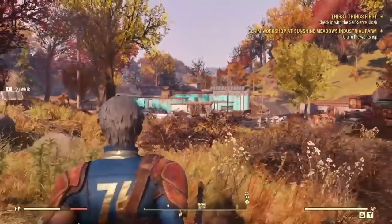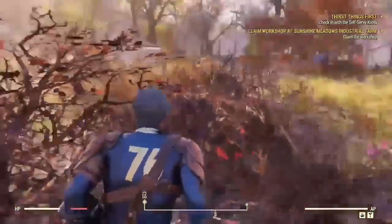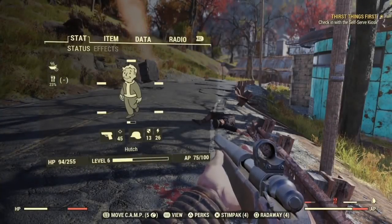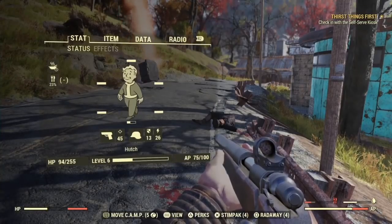If you want a good source to farm for meat, Brahmin packs are definitely the best way — right here on the edge of Flatwoods heading toward the Agricultural Center. You can also find rad stags running around, which is another great place to get meat. Never let your hunger and thirst bars drop seriously low, because it will also increase the radiation damage you take.